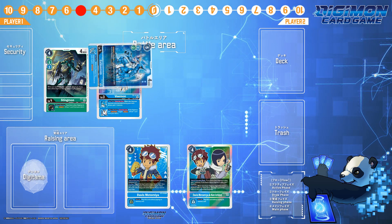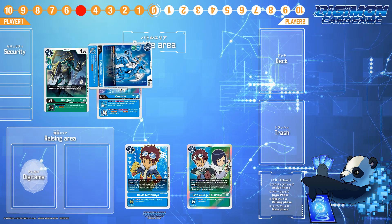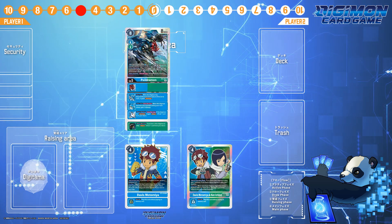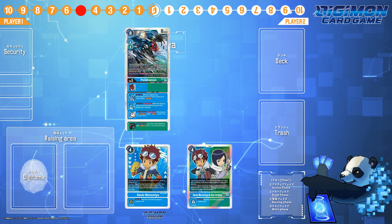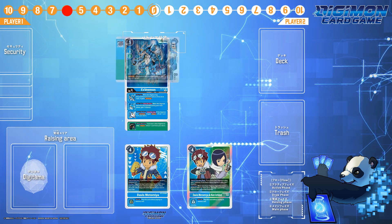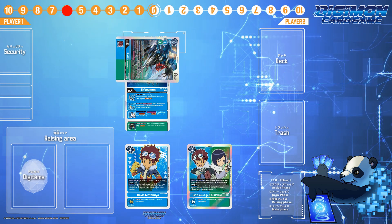Swing with XVmon — Jamming, one check. Let's say it survives. DNA into Pyildramon with the Stingmon at no Digivolution cost. Swing with Pyildramon — re-stand, Jamming, draw one, draw another one, and gain one memory. One check. Swing again — one more check. That's three checks so far.